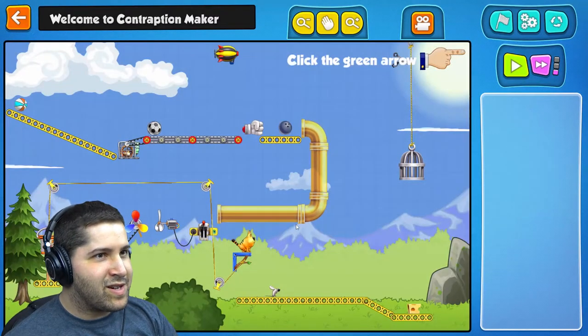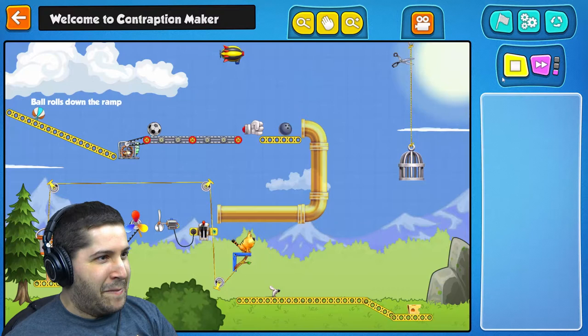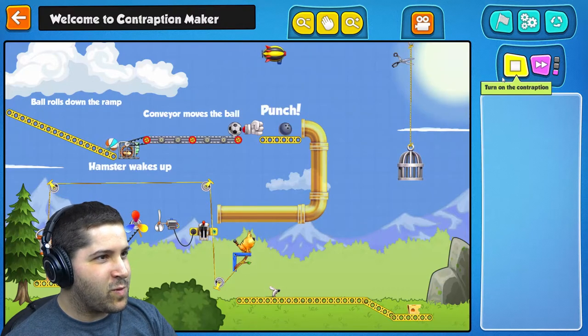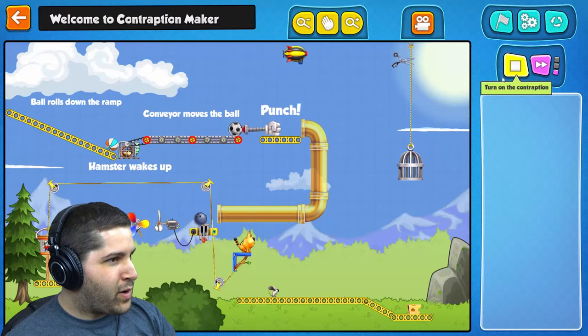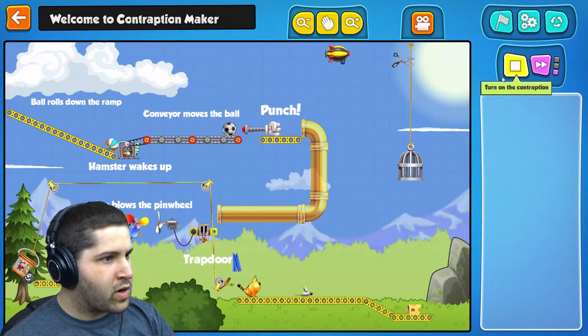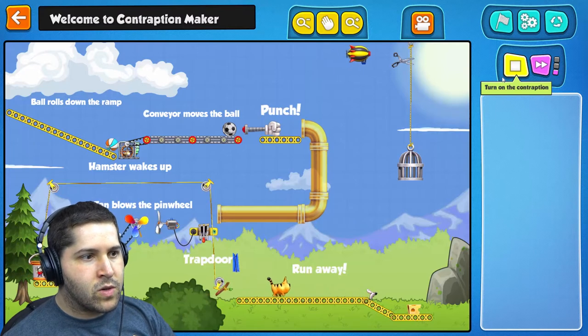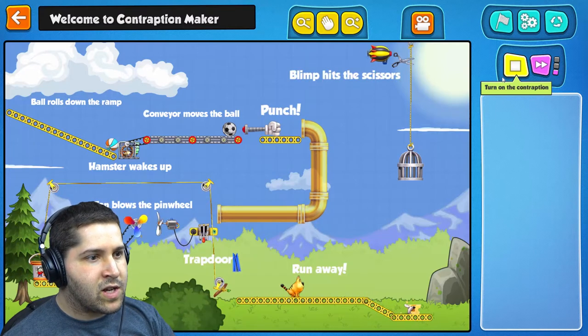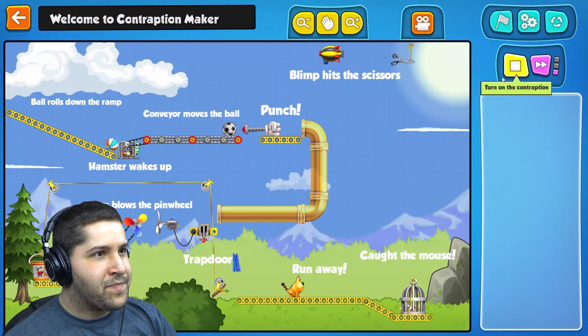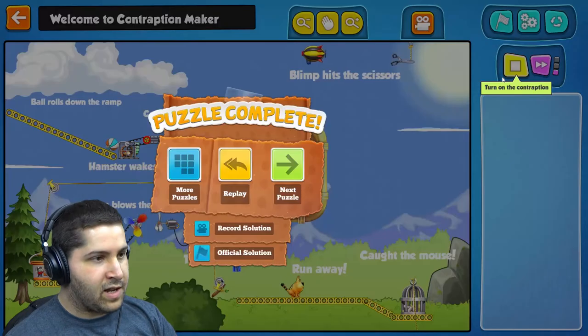Nailed it. Okay, hamster wakes up, punches the ball. Ball goes through there. Oh, the fan makes that — then that goes, the ball goes through there, that makes the ball go. And the cat is going... oh, the mouse! Mouse is caught! Look at that. And that's it?